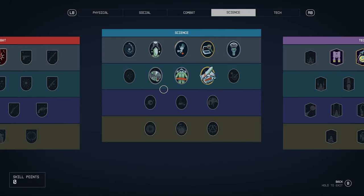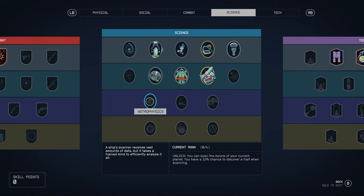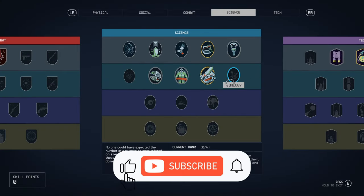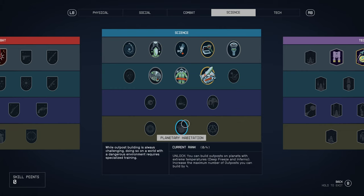The perks I recommend getting are: Scanning, so you can scan from orbit and get some information; Astrophysics, to get a bit more information about the planet's traits from orbit; Surveying, which helps a lot — you can zoom in and click quickly to get the information you want; Geology; and also Zoology, so when you accidentally shoot a creature you can still get plenty of data off them.